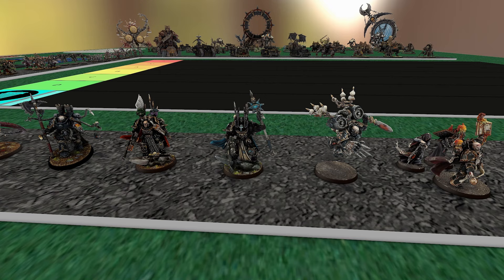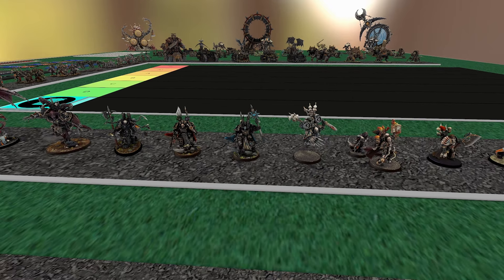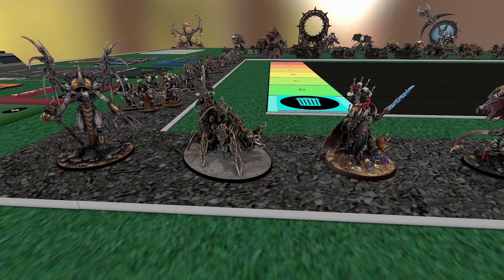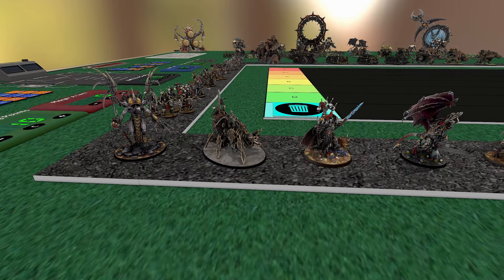That's a pretty big deal because one of the issues with Iron Warriors is they don't have many ways to boost their damage output. Now you are working with the CSM codex which already has hyper-high damage, so you know — is it really that big a deal? They also have Iron Down Enmity: when you're on an objective, you get plus one to wound. I kind of like that on a Lord Discordant — if you're one of those nuts looking for ways to run them, that's actually one of the better strategies.